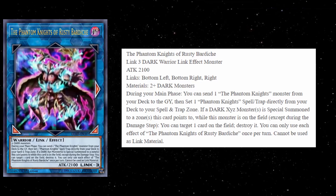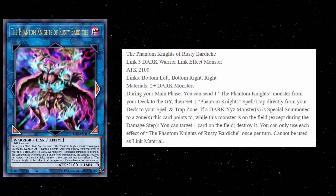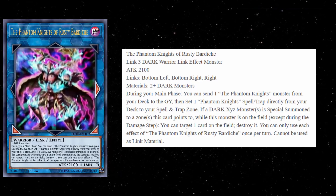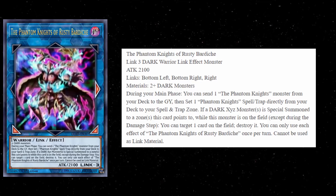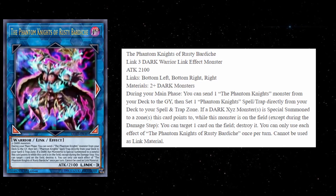The effect says: during your main phase, you can send one Phantom Knights Monster from your deck to the graveyard, then set one Phantom Knight Spell or Trap directly from your deck to your Spell and Trap Zone. If a Dark XYZ Monster is special summoned to a zone this card points to while this monster is on the field, except during the damage step, you can target one card on the field and destroy it.